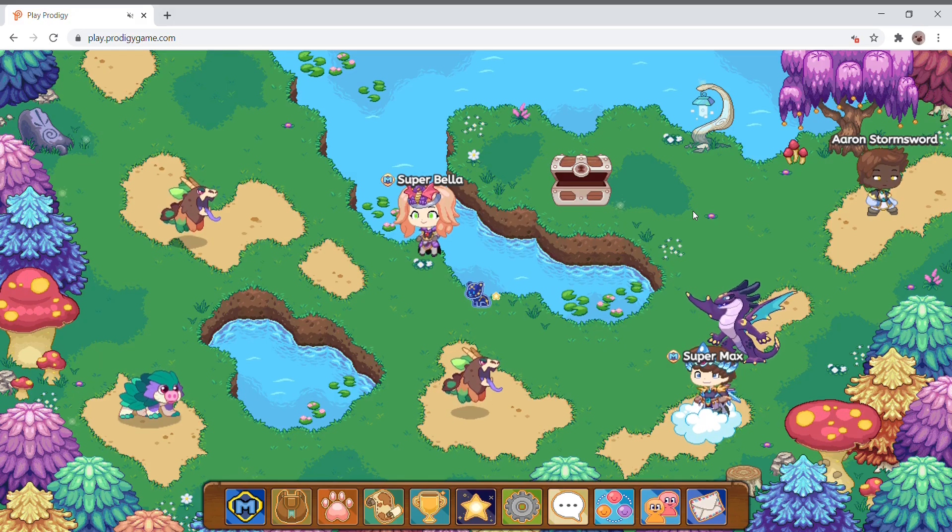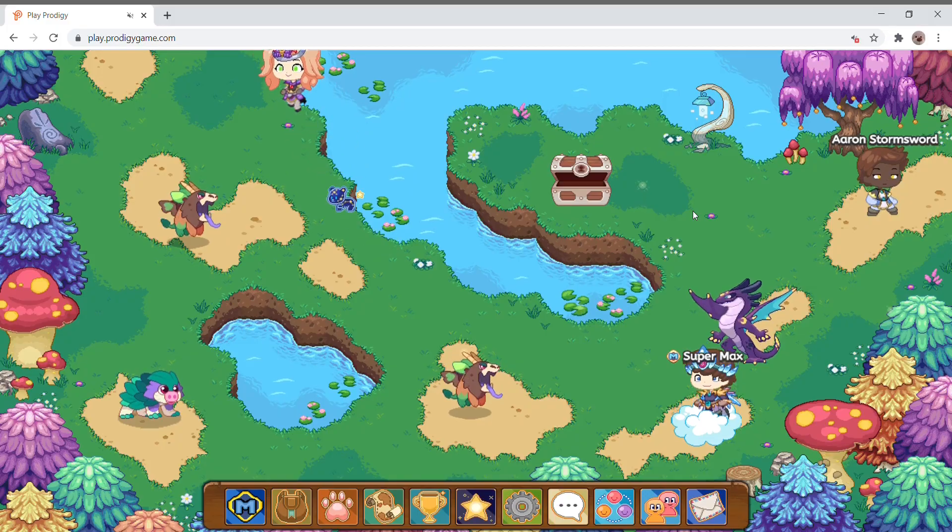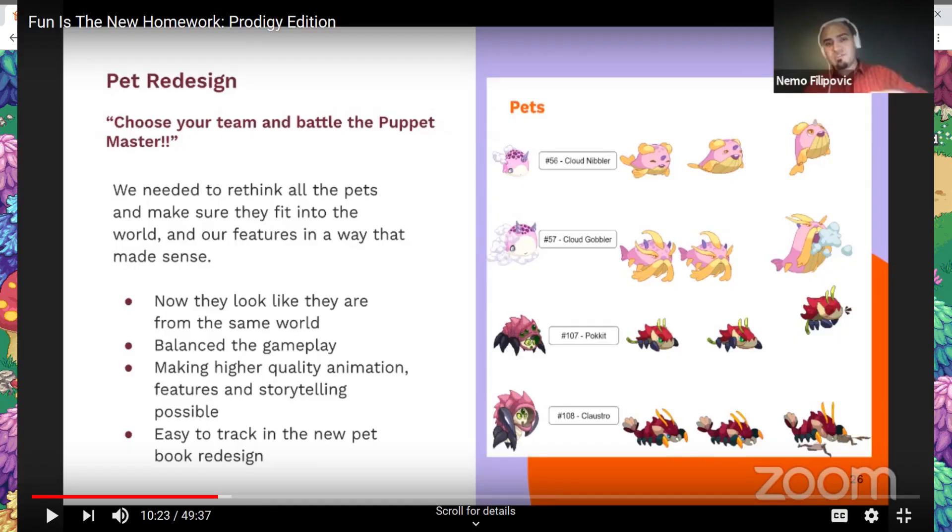Next we have Claustro. Claustro — I think he looks much better. He used to look like this weird worm-spider thing, but now he really looks like a combination of a scorpion, a stingray, and a crab. I don't know, but it looks really cool in my opinion.